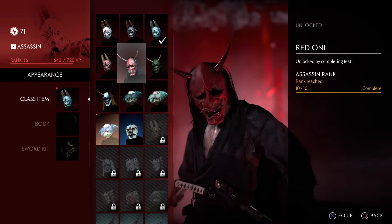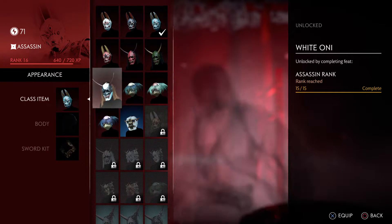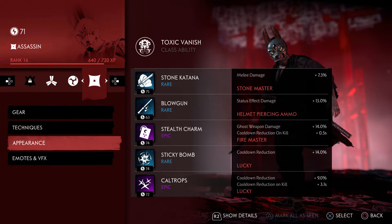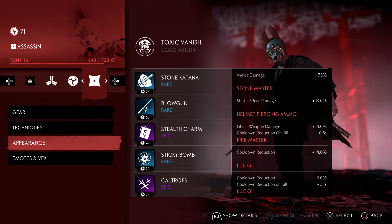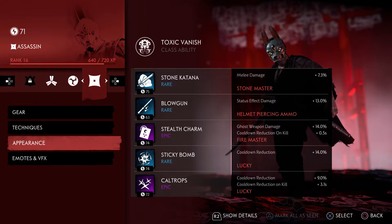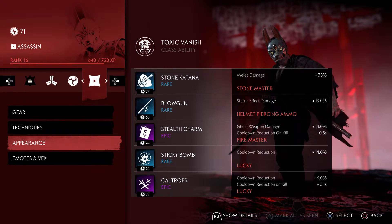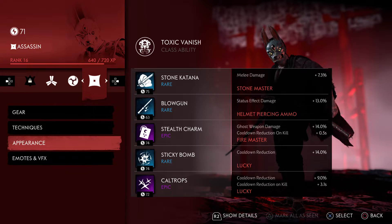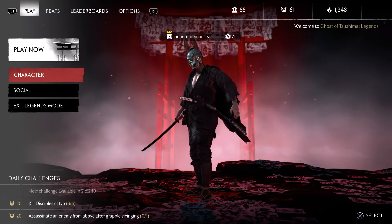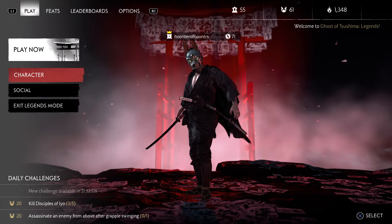And that's looking pretty okay for the time being. We did unlock a new hideous kappa mask. This is what we're working with — lucky on the sticky and caltrops, for the most part blue, a couple purples, but not too bad for not even two hours of grinding.